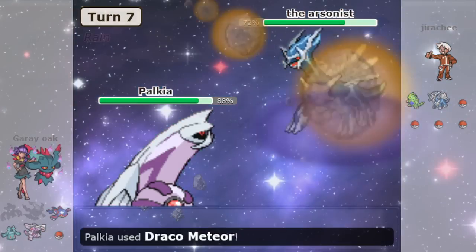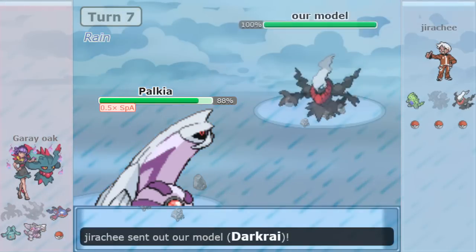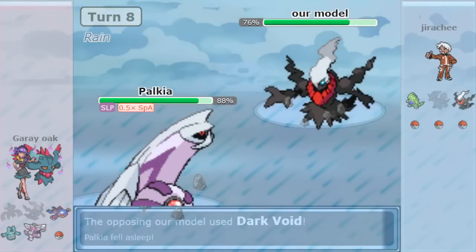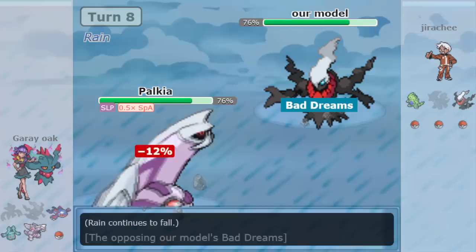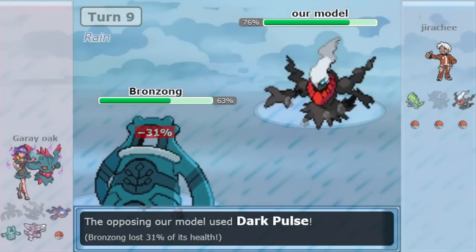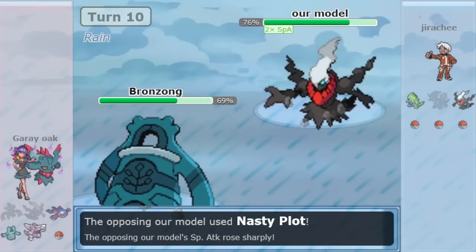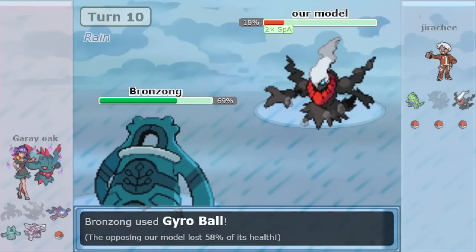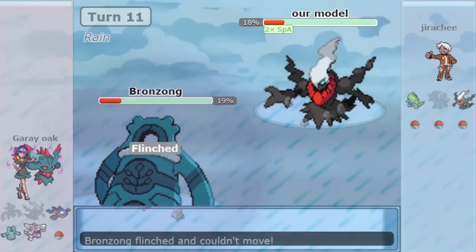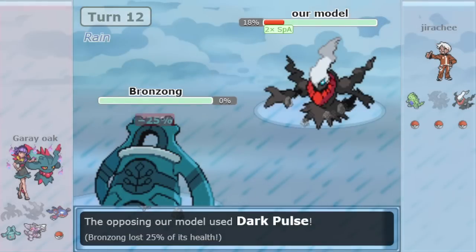Bear with me for a second, because in Gens 8 and 9, Heavy-Duty Boots changes this a little, but most teams are still going to have Stealth Rock. The one exception I can think of that was ever successful at all — like those super hardcore Gen 7 stall teams with triple Defog — were hoping the opponent doesn't have enough longevity to tie. Those are the exceptions. In Gens 4 through 6, there are no such exceptions.